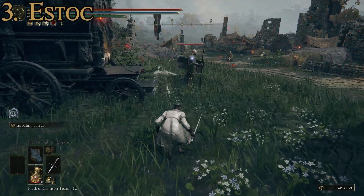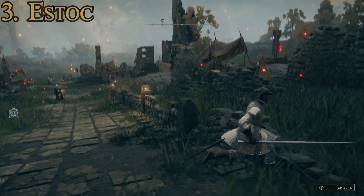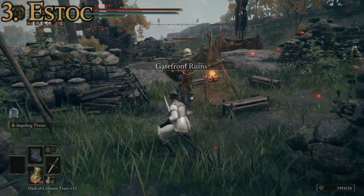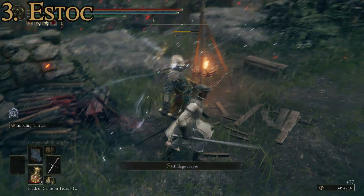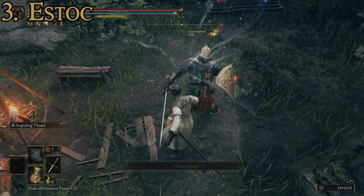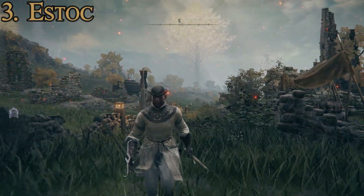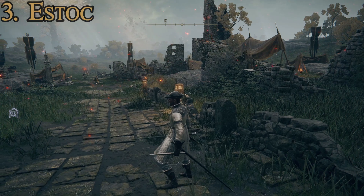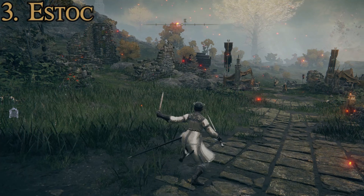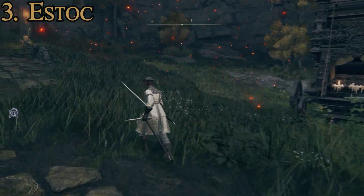Not being a magical sword, the Estoc doesn't have special fun attacks, but it is still rather powerful, especially in those quick thrusting environments where these swords thrive. A light attack takes enemies out cleanly; the heavy attack gives a slash, which is interesting; and the two-handed attack is a really powerful thrust. It's an excellently balanced sword that works really well with the duelist. I like to pair it with the dagger for that rapid fast dueling style. That is the Estoc at number three.